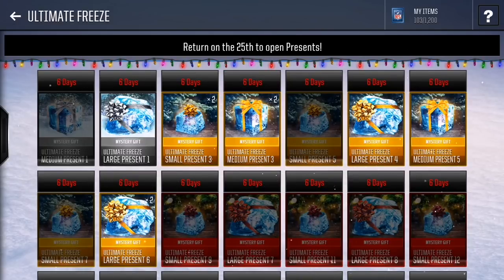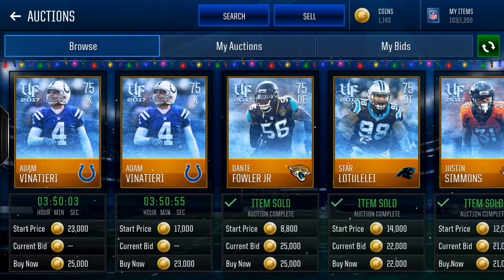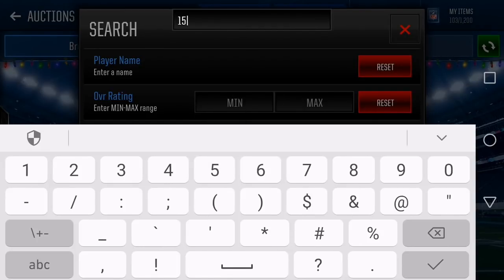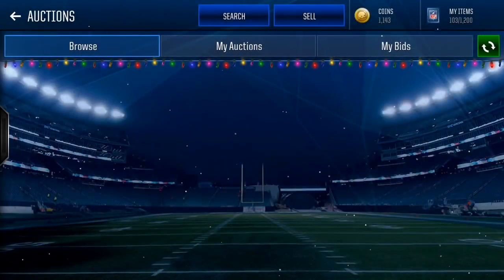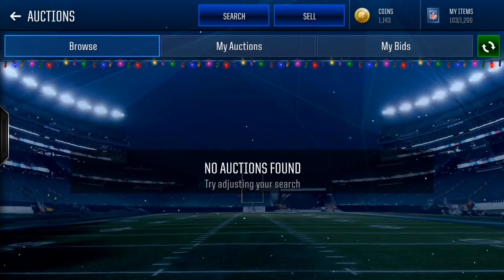When you get to 7, 8, 9, 10, 11, 12, 13, 14, 15 — these are the ones you want to snipe. There are actually a couple that are extinct. I'm not sure if it's to complete a set or if they're just not on the auction house. But if you look at elite presents on the board, number 15 is extinct — so if you actually get a 15, you should be celebrating. Numbers 15, 14, and 13 are all extinct on the auction house.